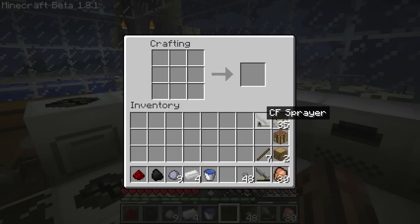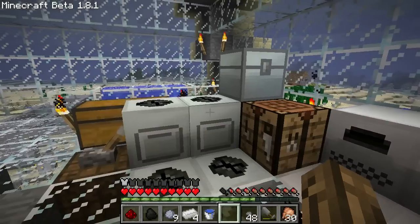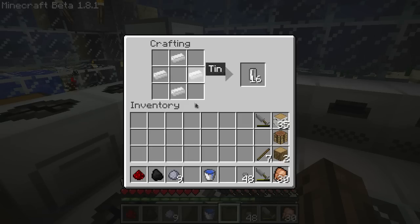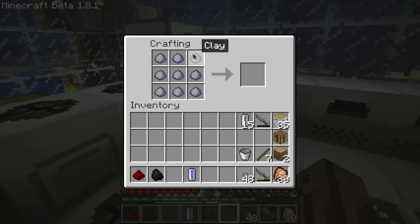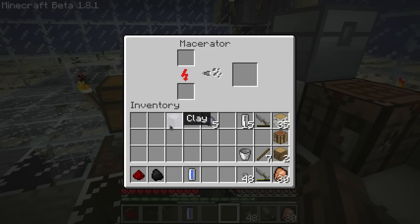Now I have to make construction foam and construction foam pellets to fill it up and use it. You're going to need redstone, coal, clay, and one empty cell. 4 iron will make 16 empty cells, and you'll just need one of them. Combine that with a water bucket to get a water cell. Go ahead and combine all your clay — it actually only takes 4 nowadays to make a clay block. Throw that in the macerator.